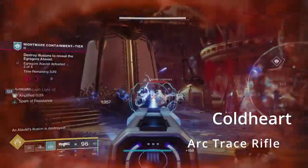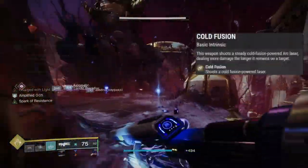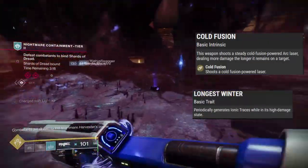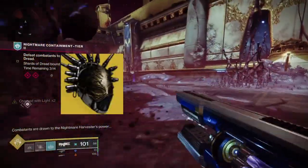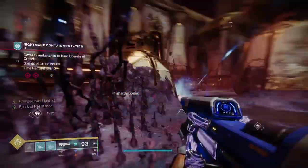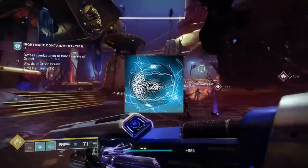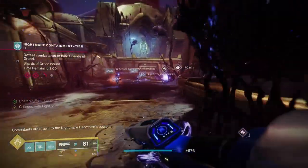The first Trace Rifle is the Coldheart. This gun has a perk called Fusion, ramping up your damage along with your damage to target. The other perk is Longest Winter, letting you generate Ionic Traces while in the high damage state. This pairs very well with certain exotics, such as Fallen Sunstar and Heart of Inmost Light to help your ability recharge. This gun synergizes very well with Arc, as the Spark of Beacons lets your Arc special weapon final blows trigger while you're amplified, and it lets you become amplified on multi-kills as it is an Arc weapon.